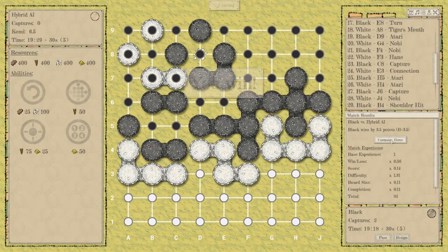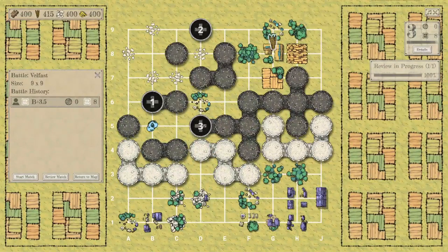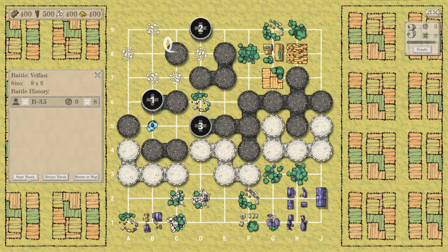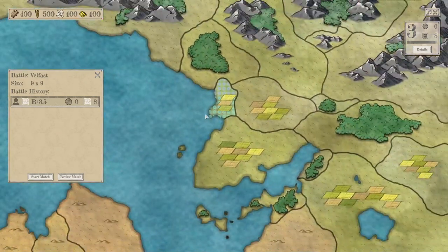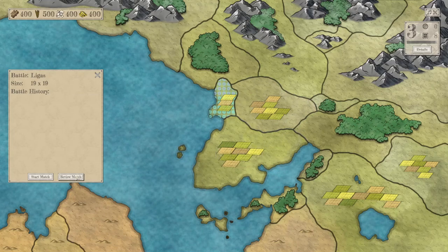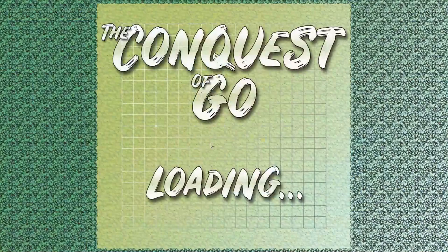I'm not kidding. After I won the game, I earned some resources. You can use these resources during your games to let the cutting-edge AI help you play some moves or tell you the overall status of the game. I don't need them, but beginners might use them a lot. To finish the campaign, I assume you simply need to win all the games and conquer all the lands.